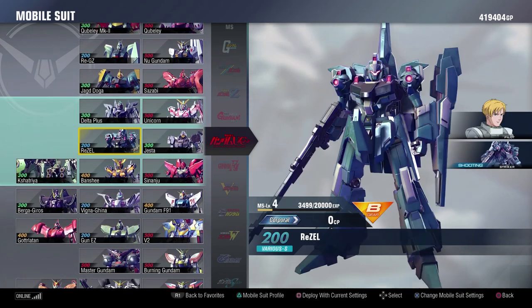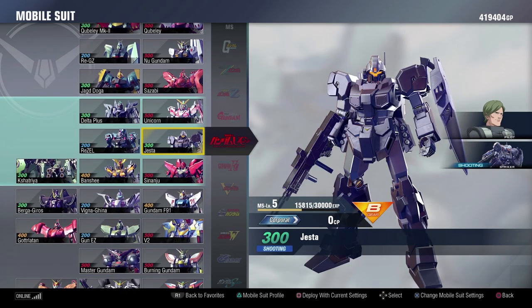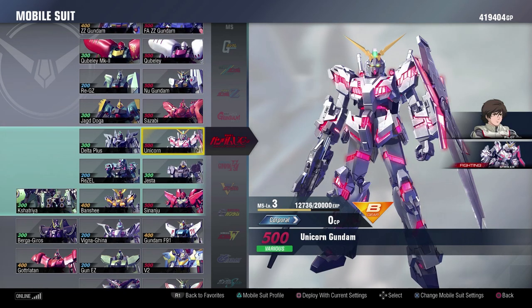Unicorn as a whole, I think they did pretty well. I think the Delta Plus and the Rizal are huge missteps for me, but I love every other suit in the Unicorn lineup. There's not really any suit that I think could have been here playable other than maybe a Jägen — a Stark Jägen would have been really cool — but for the most part they did a really good job with this, and I'm pretty fond of it.